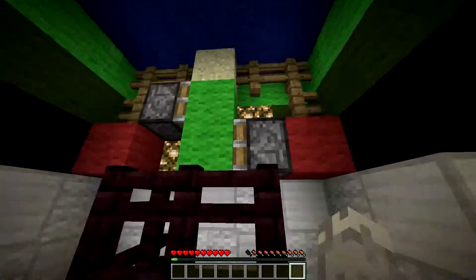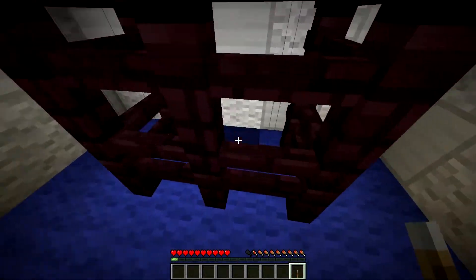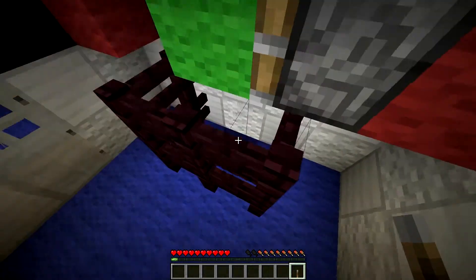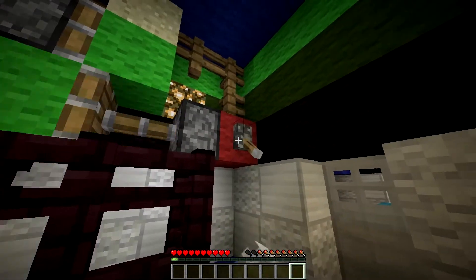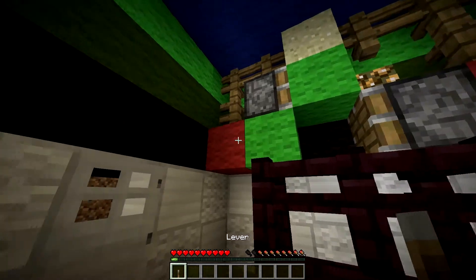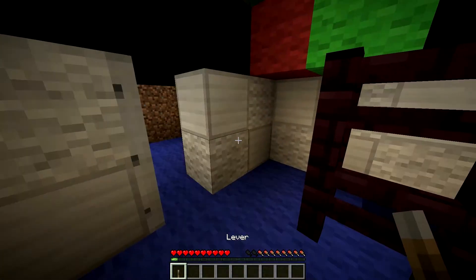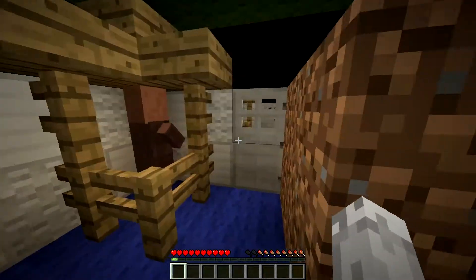Pass by here. And there's a lever here. Let's put the sand block underneath there, just do that. Break that, and put it here. And break that. And we're done. And I think that removes the lever. Yes, it does.